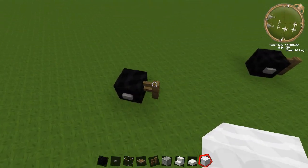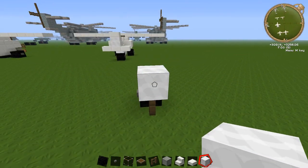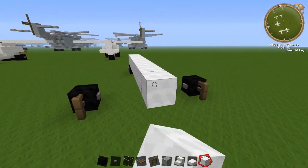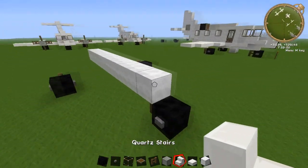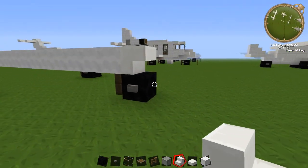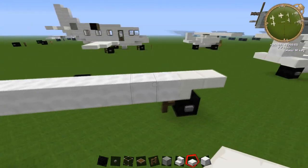Coming off the front fence, count back 10 - counting this one: 1, 2, 3, 4, 5, 6, 7, 8, 9, 10. Then put an upside down stair just on here which connects into the wheel. Add a slab on the front of that one and we'll go to the next bit.